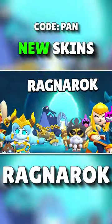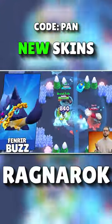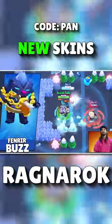The season in April will be called Ragnarok, and it comes with so many Norse Mythology skins. Fenrir Buzz is a Brawl Pass skin, and it comes with a dark blue skin color, with gold chains and a golden hilt for his sword.